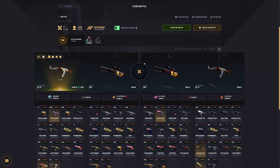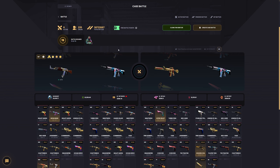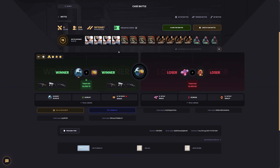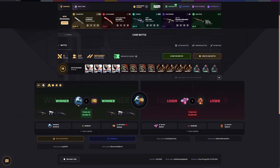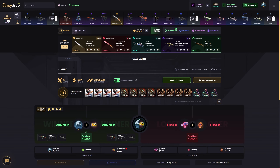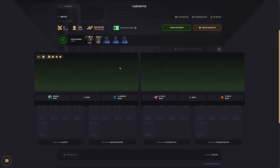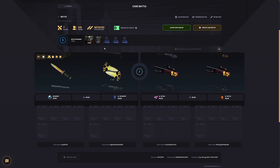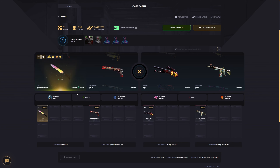Nice, we are winning now! Last case, come on bro! How much is that? Nice, we win! Oh my god, I have $1,500! That looks really cool, so I'm gonna make another 2v2. Let's go — just 5 keys. Come on bro, that looks cool, nice!